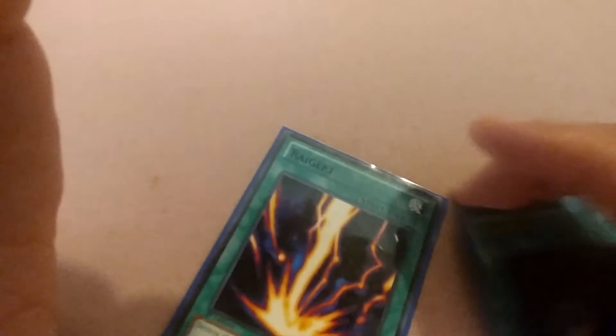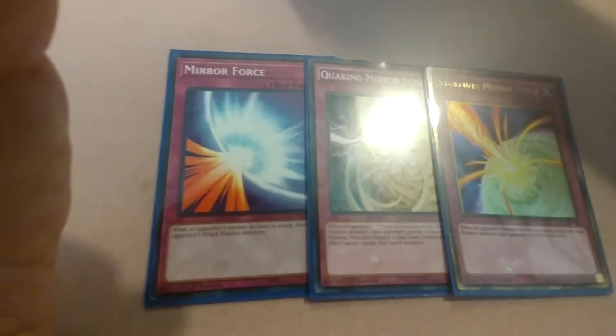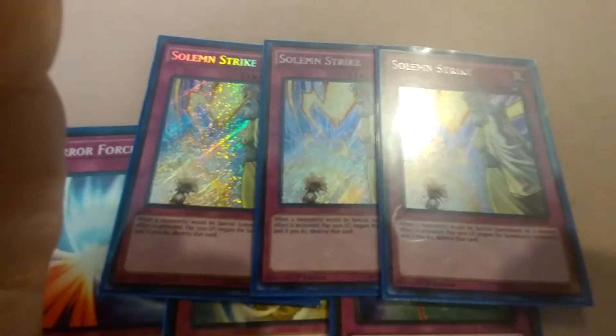Rounding out the spell and trap lineup: one Raigeki, one Dark Hole, and for traps it's nothing but Mirror Force, Quaking Mirror Force, Storming Mirror Force, and three Solemn Strikes.